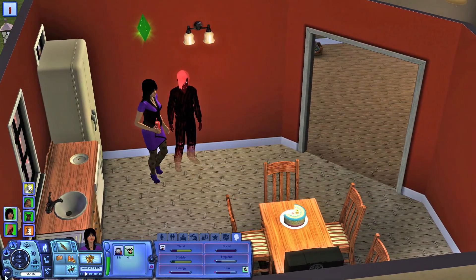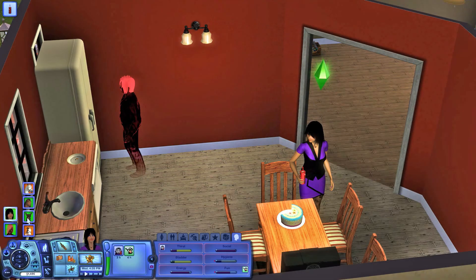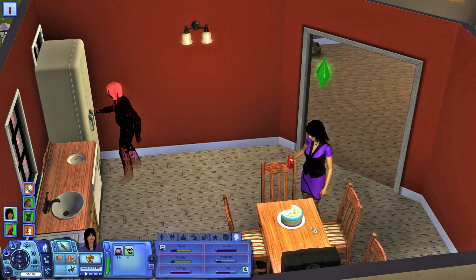I see a new option — ugh! It always creeps me out when a ghost comes through the wall. So, I saw a new option here in the game option panel: Disable Autonomy for a Selected Sim or Pet. By turning off Autonomy for the Selected House Member, you will be able to control the current Sim while others roam free with Autonomy on. I don't know if I'm pronouncing that correctly. Don't care.